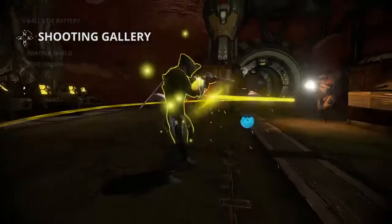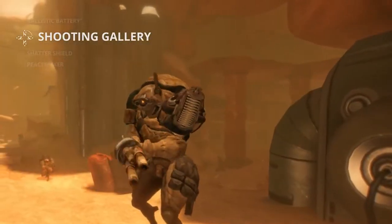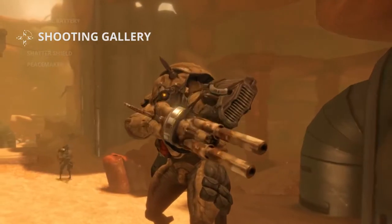Shooting Gallery cycles a damage increase one at a time to players in your squad, while also causing nearby enemies' weapons to potentially jam.